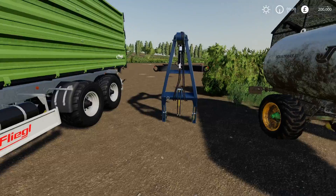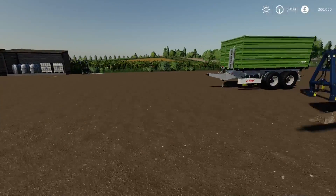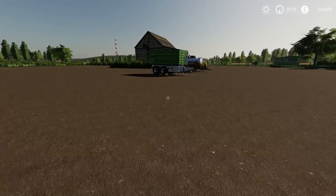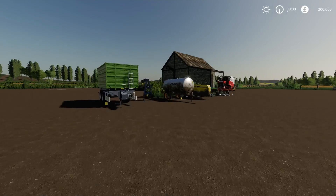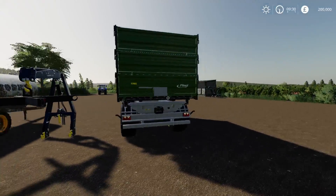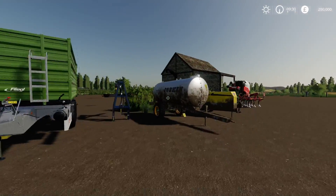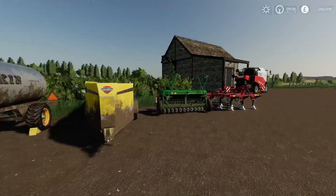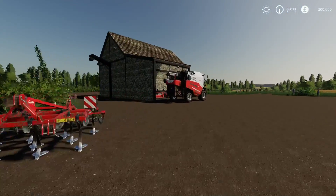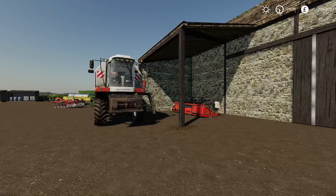We've got the bag lifter and we've swapped out the Agroliner trailer for the Fleagle modded one. We've got a limited supply of everything needing work: the small seeder, the small cultivator, the fuel tank, the water tank, and the Rossel Mash Nova 330 - all requiring a lot of work. And our New Holland. That's all we've got.